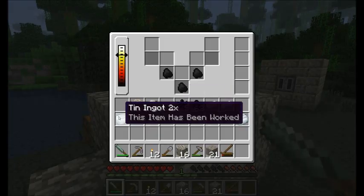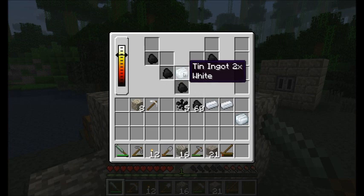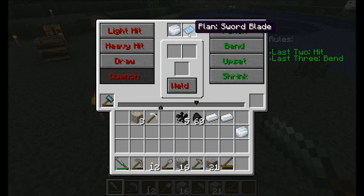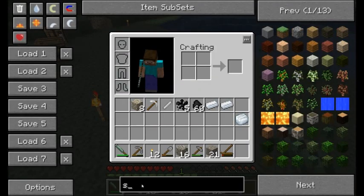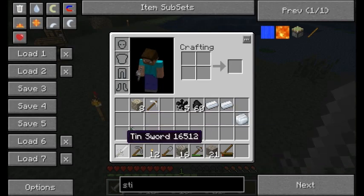Then we can go ahead and cook this tin ingot 2x up to a nice hot stage — brilliant white. Now if we throw this guy into the anvil with the sword plan, we have to get a few more things in here. One of the last three has to be a bend. There we go — tin sword blade! I managed to get a little bit lucky doing that. And I'm going to need a stick — combine that with my tin sword blade, and awesome, I got a sword!